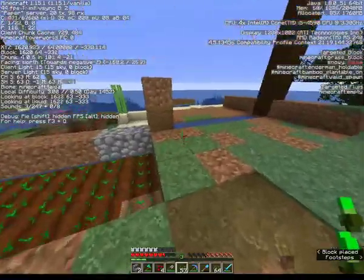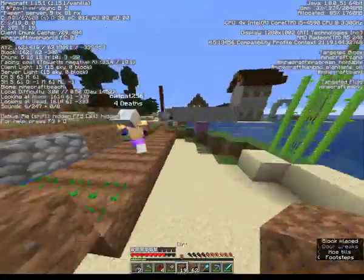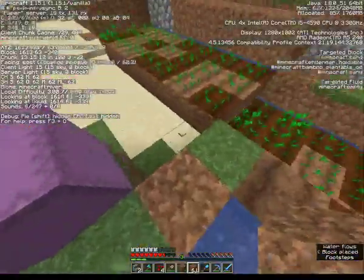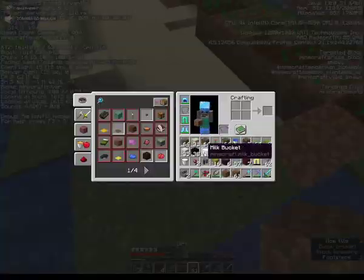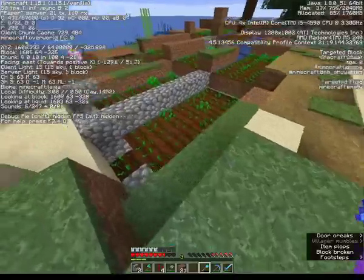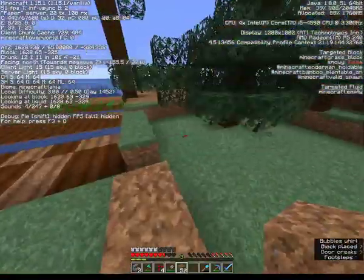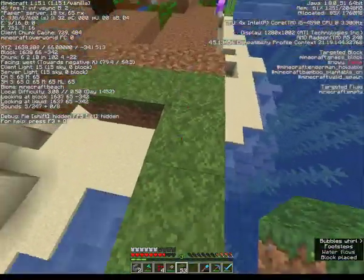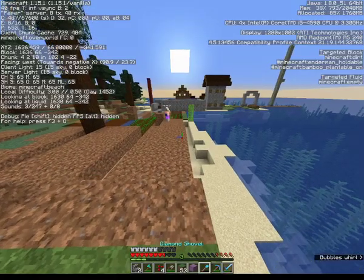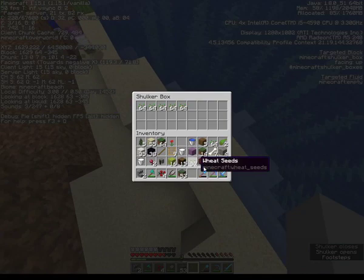Our farm is way too small. I can expand it. My hoe is almost out of durability, by the way. We should probably add another layer over here, or another row. I don't have any more seeds. Where's the shulker box? I broke it — I'll just put it down. There's the shulker box. I have some more seeds I can put in.